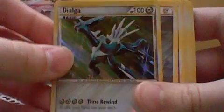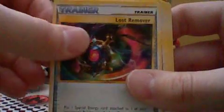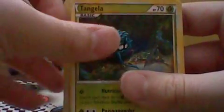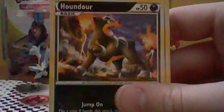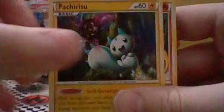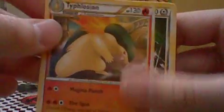First off we got Dialga, Steel Energy, Deoxys, Lost Remover, Strain Method, Electric Energy, Tangula, Gyarados, Misnagius, Ursaring, Handur, Pachirisu, Dolphan, Magmar.